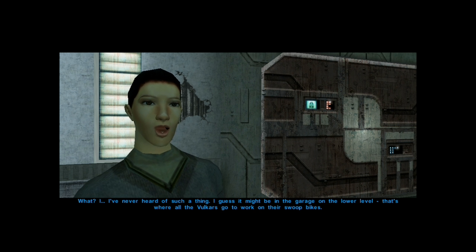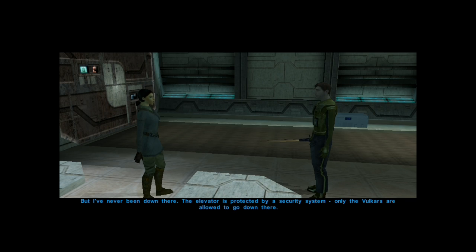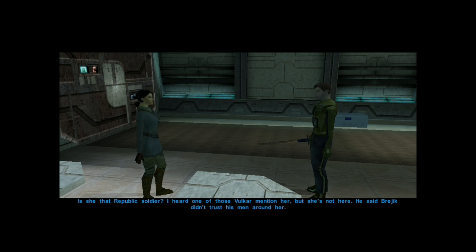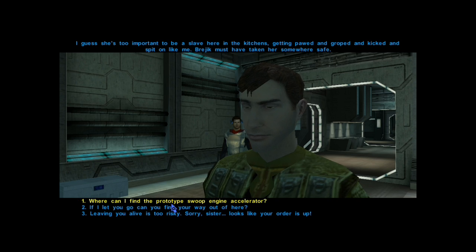I still don't know how much help I can be. Thanks for backing me up, Carl. I sure hope you get rid of all the Vulkars — I hate them. Where can I find the prototype? I guess it might be in the garage on the lower level. That's where all the Vulkars go to work on their swoop bikes, but I've never been down there. The elevator is protected by a security system. Only the Vulkars are allowed to go down there.